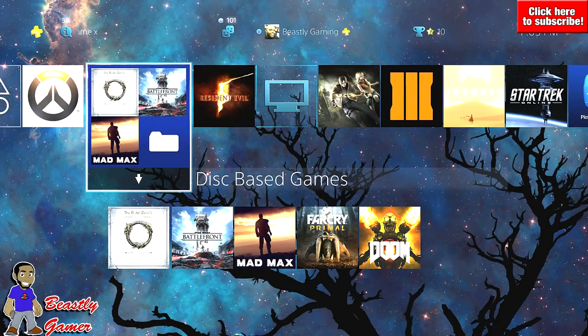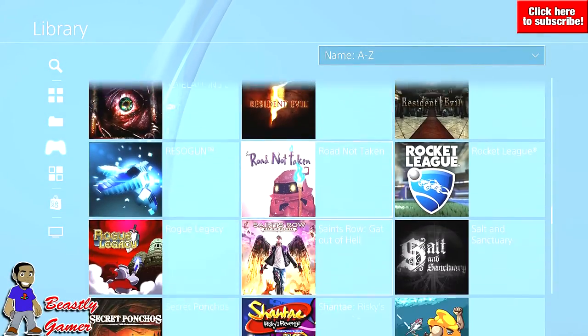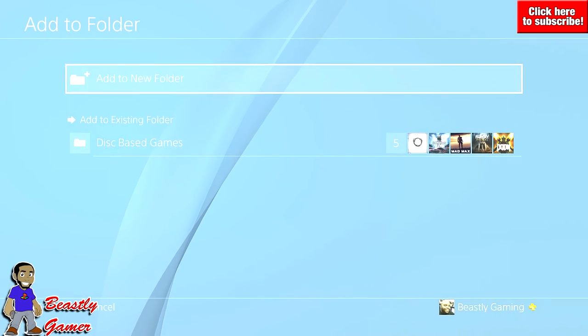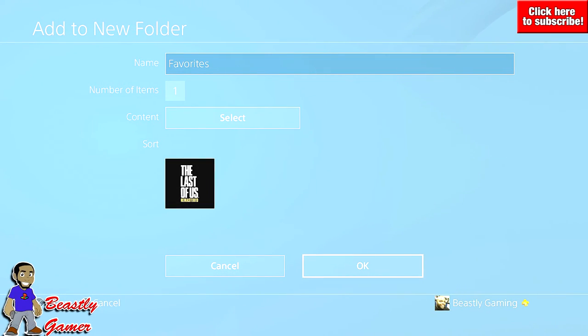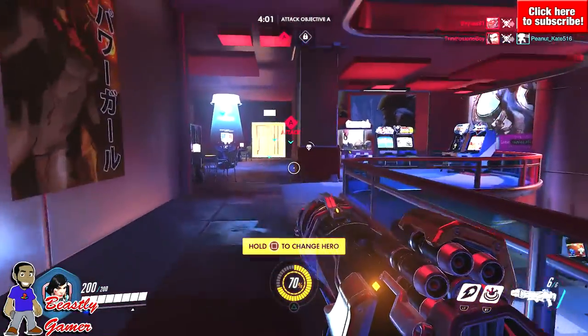These folders saved my life — I have well over 200 games on this PlayStation 4, and being able to create different folders has made a huge difference. I've got disc game folders, favorites, indies, PlayStation Plus stuff — all these different folders. When you go into that library and have to scroll and scroll, these new additions really save a lot of time.